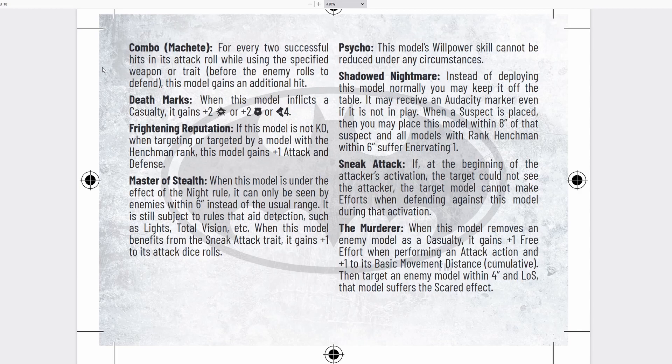He has Death Marks — which I believe reflects him cutting scars in his body — whenever he inflicts a casualty, he can gain plus two attack markers, or plus two defense markers, or plus four movement markers. That's really, really good. He'll want to get a lot of kills, preying on weaker henchmen to build up plus two attacks. Rolling up on Batman with six attack is actually very, very good. Frightening Reputation: if he is not KO when targeting or targeted by a model with henchman rank, this model gains plus one attack and plus one defense. So this guy is a henchman slayer — he rolls up with four attack, gains five against a henchman like Bullock, and with the Combo trait, that's probably overkill.